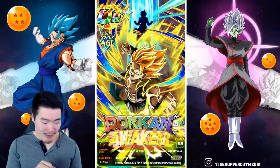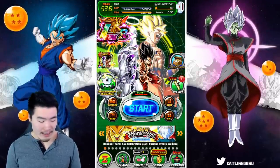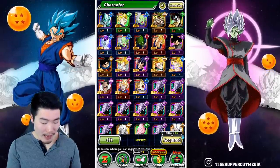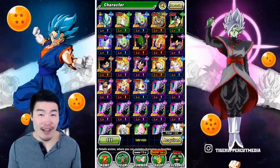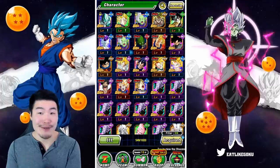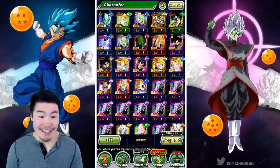We have two Zamasus, a dupe in my Broly, my first Metal Cooler, first Ink Goku Black — and that's all there is to it guys. Now I gotta go do a lot of box management, but I'm okay with that. Usually when I do that it's like a sad process because I just got shafted. But now I'm gonna be super, super happy doing it.